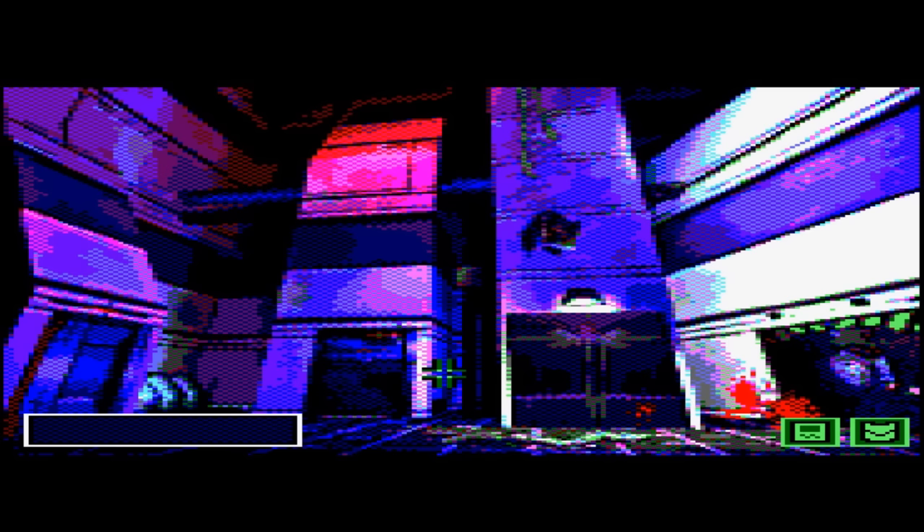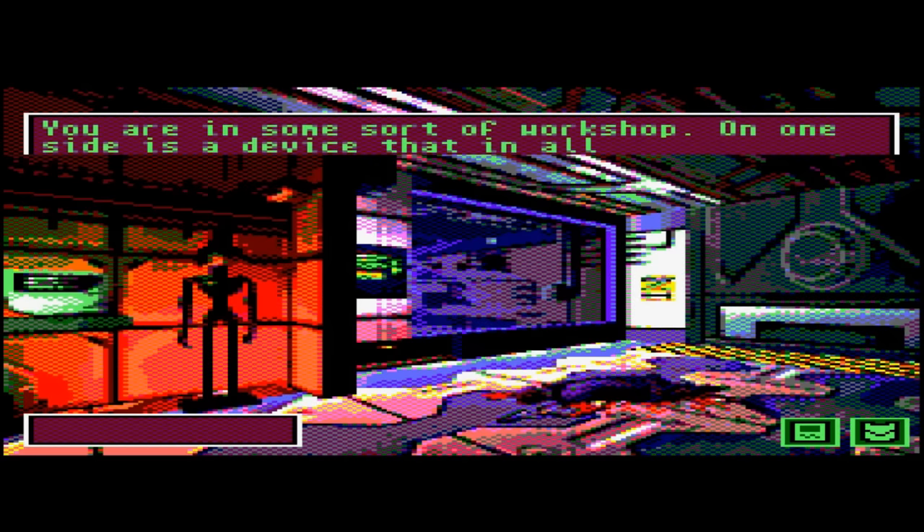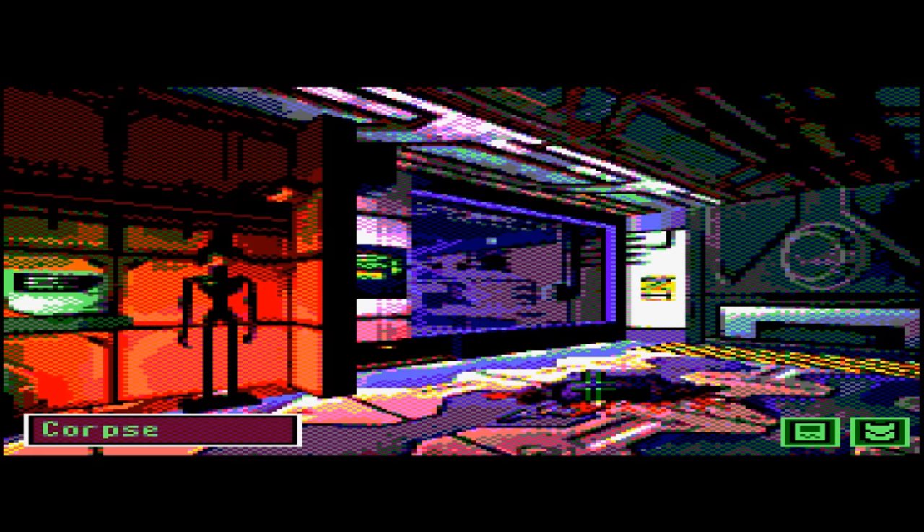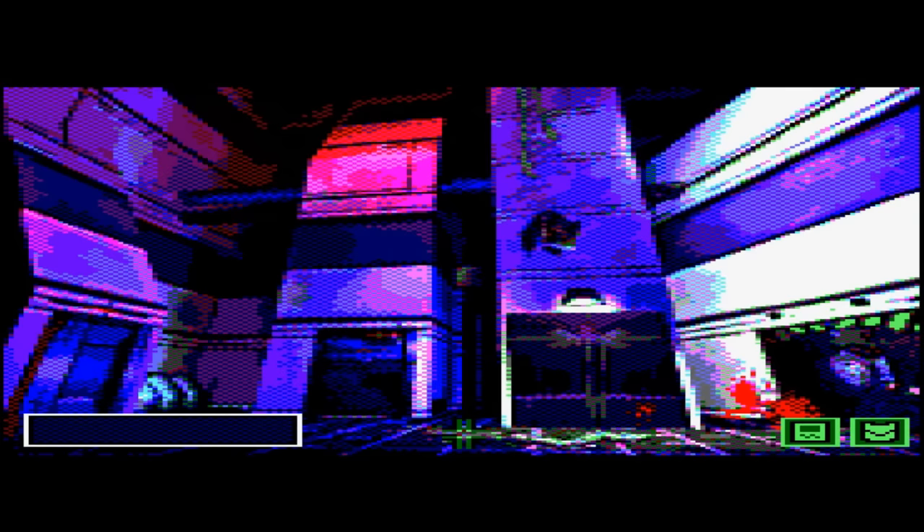A quick look in here: you're in some sort of workshop. On one side is a device in all likelihood used for the maintenance of robots, and on the other side is a warehouse where you can order various industrial components. There's a log on this corpse which will help in the quest for getting the robot up and running — we'll be using that robot later in the reactor and missile area where there are high radiation levels.